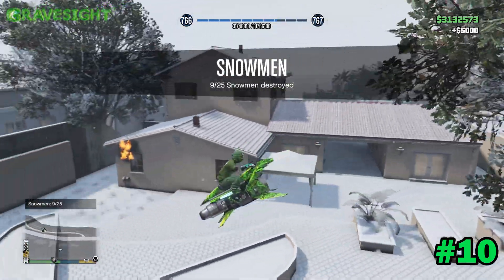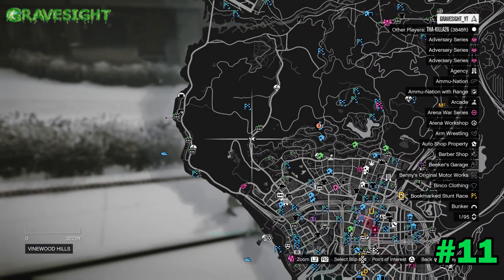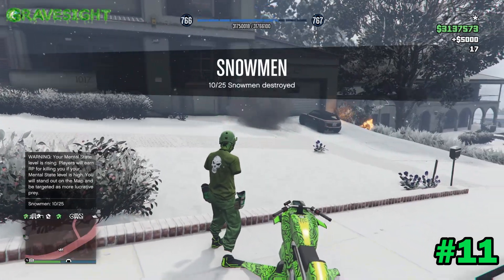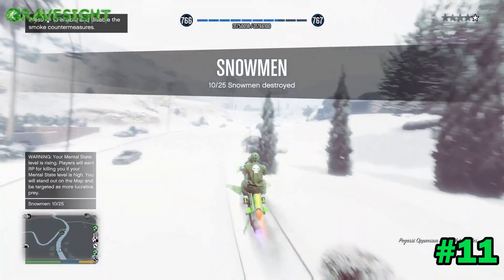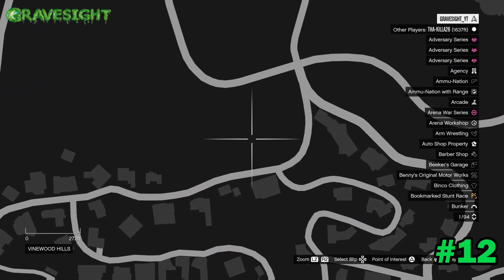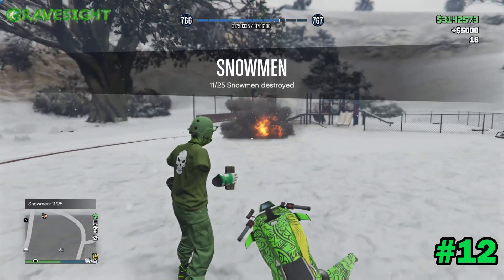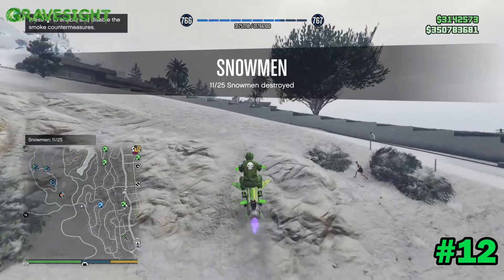Moving right along, we're heading to location number eleven — she's going to be right here, not too far away. Location number twelve is not that far away either; we're trying to do this in chronological order. It's right here in the park. Sometimes those missiles on the Mark II — there we go, perfect. Let's make our way on to location number thirteen.